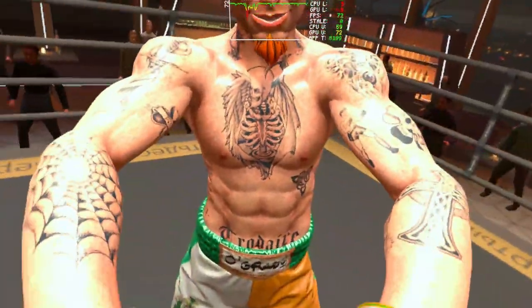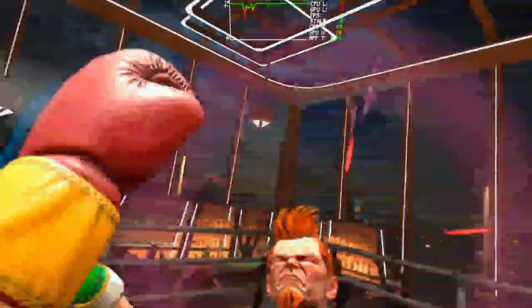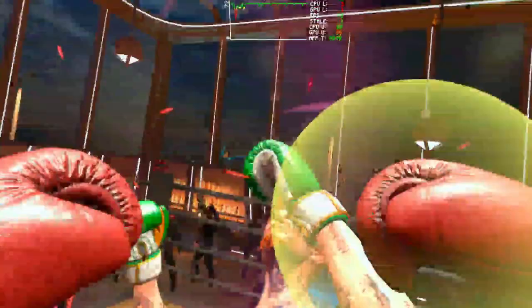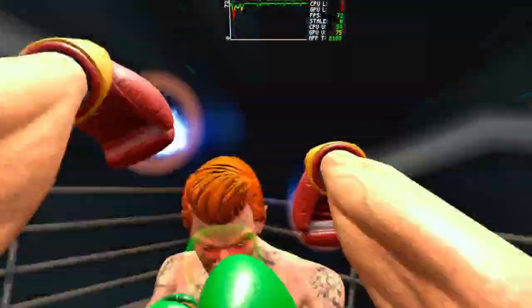First off, you want to make sure that whenever the first time you get a chance to knock him down, don't knock him down. You have to first make sure he's staggered when you're spamming. And then once he's at that point, hit both of the weak points that are displayed on Scraps Grado's character.